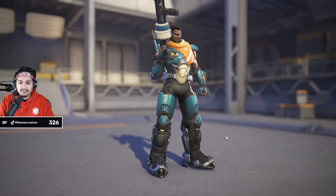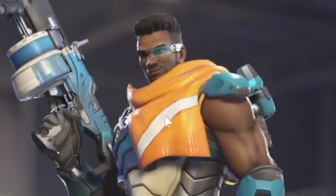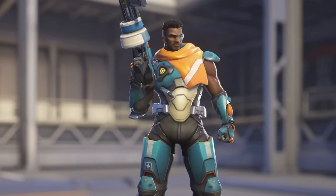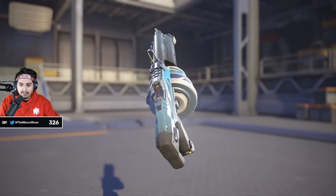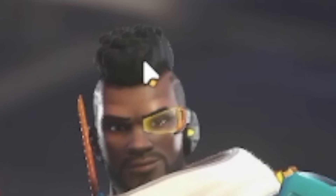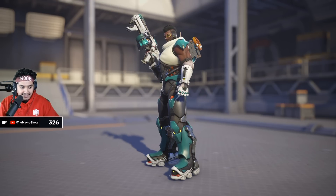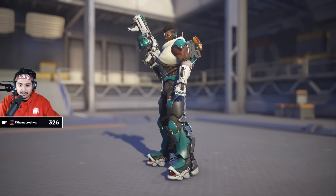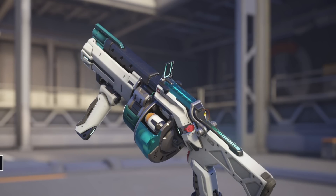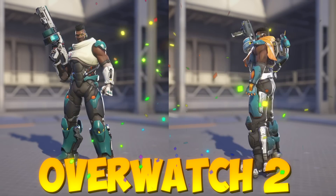Baptiste. His Overwatch 1 design always seemed very bottom-heavy — his legs were too big, and I never liked his orange scarf thing; it seemed like an afterthought. The blues are very nice though, the blue and orange is very contrasty. His tattoo is really cool, and the gun matches well with blue, black, and yellow. In Overwatch 2, I like his hair a little better. We lose a lot of the orange and get small orange details instead. It has more of a medic vibe with the medic symbol. His boots are cooler with more color pop and technology, and he looks a lot more strong and stoic. Overwatch 2 is an overall upgrade — Overwatch 2 wins this round.